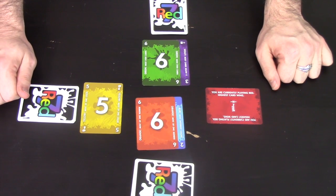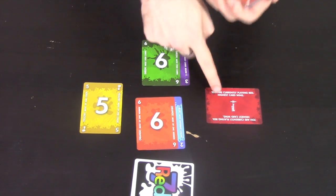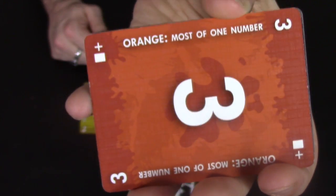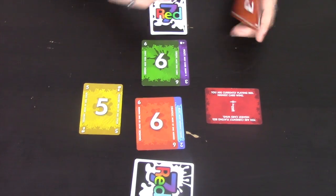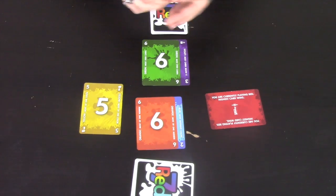The second thing you can do on your turn in Red Seven is to change the rule. Instead of adding a card to your pallet, you may add a card to the rule deck. The colour of the card you add will determine the rule. For example, an orange card means most of one number wins — so if you have two fives or two of a particular number, you will be winning that round.